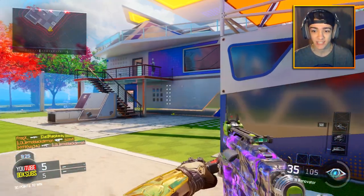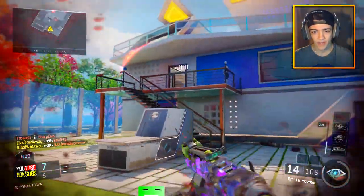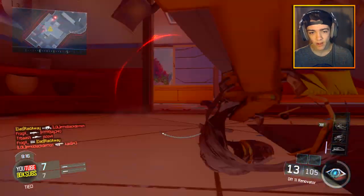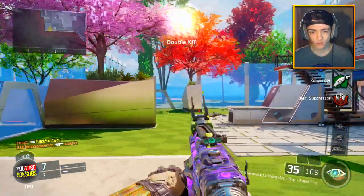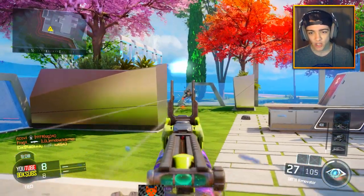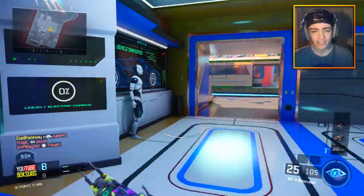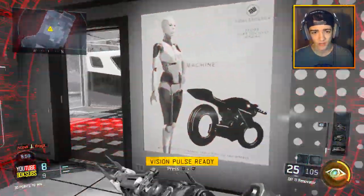Oh no, this guy just picked up my weapon — he picked up the DIY. We're gonna kill that guy. Oh my god, the accuracy with this thing is very, very poor. What did he kill me with? He killed me with a ripper? Are you freaking serious? He had the FFAR though. So yeah, the accuracy with this thing — you really gotta hit your nails. It shoots actual nails, and you guys can let me know in the comments if you have the DIY, or the nail gun as people usually call it.